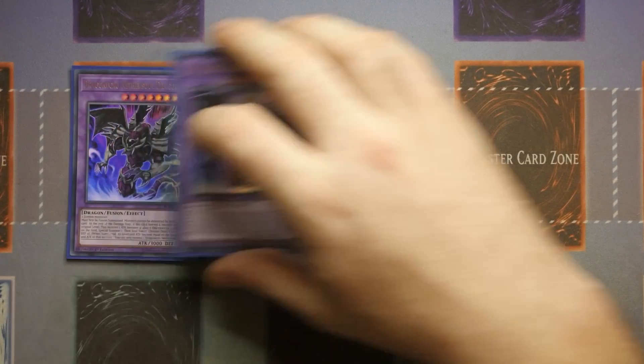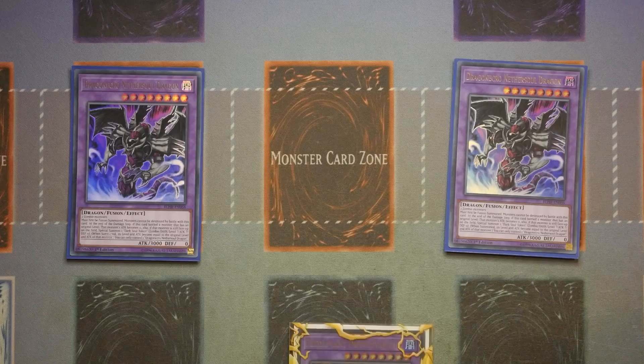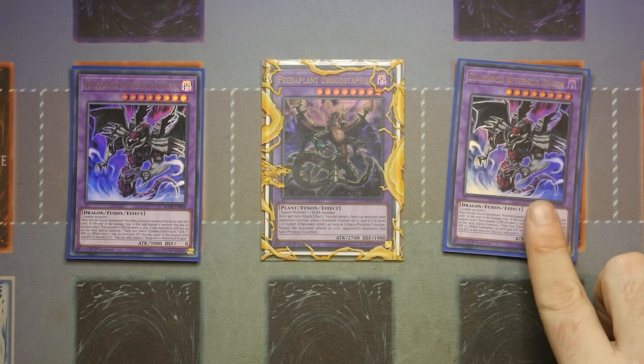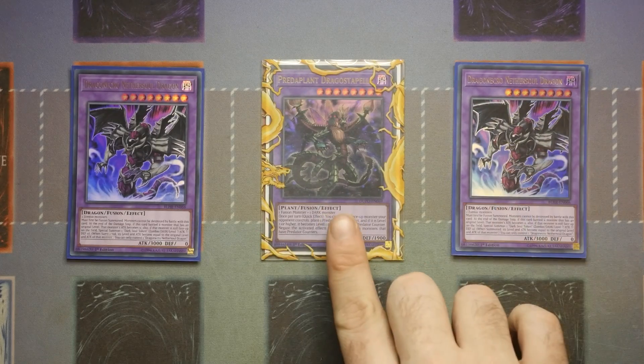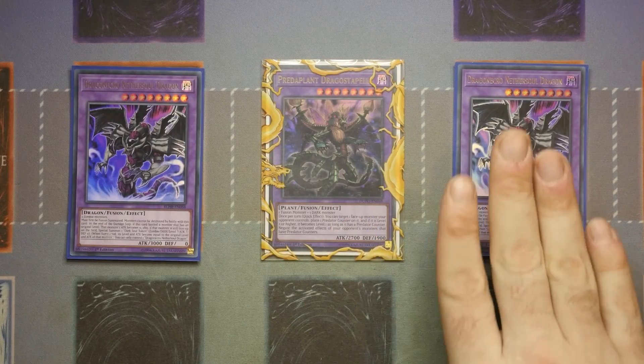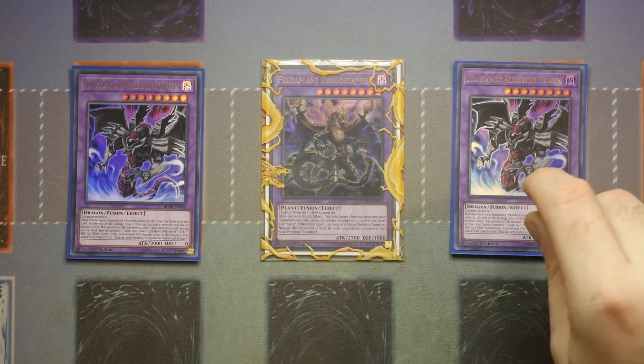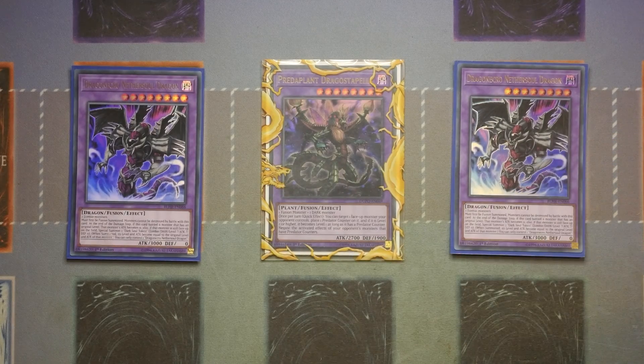Moving on to the Extra Deck — for our Super Poly targets we're only playing two Draco Necro Nevisoul Dragon. You can add more. The only other Super Poly target we're playing is Dracostopelia, because you can technically upgrade your Nevisoul Dragon into a Dracostopelia. If you wanted to, you could take out one Nevisoul Dragon and put in a Starving Venom, but then you have fewer targets to control. With Zombie World you can always go into Nevisoul Dragon regardless of what your opponent plays, so you'd always have a target.